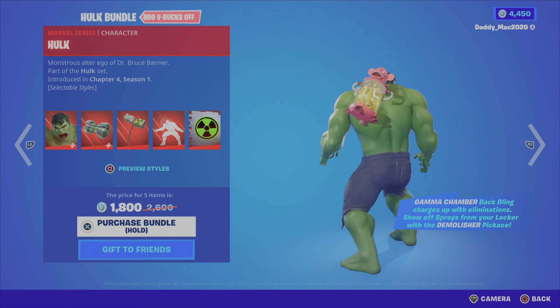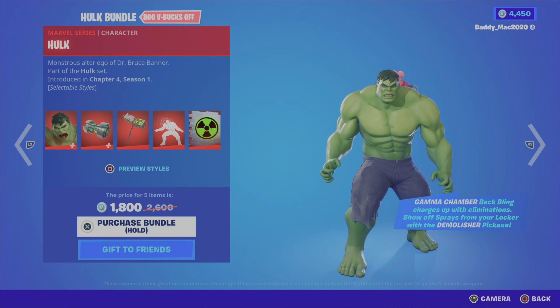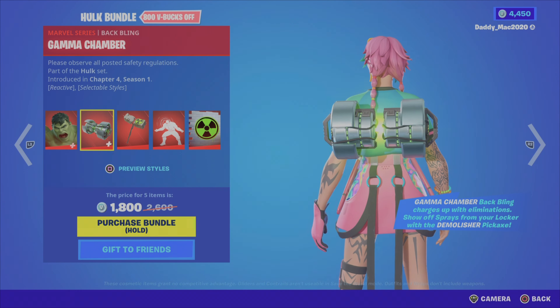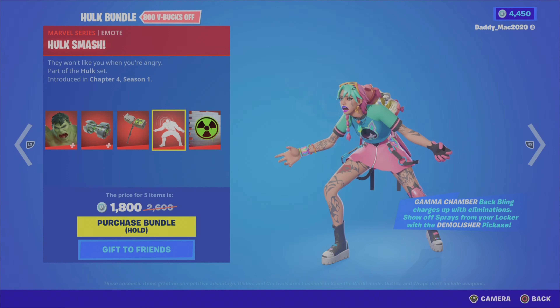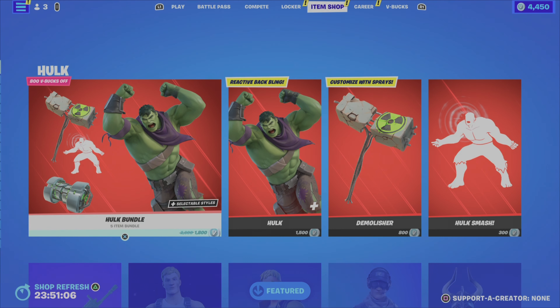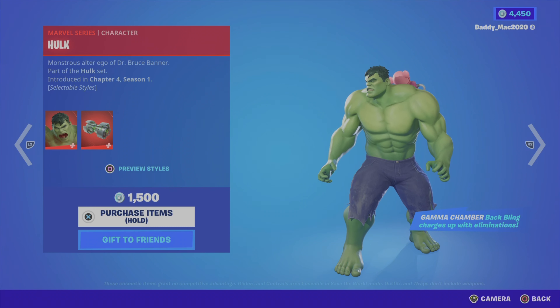We have the Hulk bundle — brand new this season — with just the one outfit style right now. We then have the Gamma Chamber back bling, the Demolisher pickaxe — very cool — the Hulk Smash emote, which would have looked ten times cooler if it was actually the Hulk doing it. Then we have the Warning Gamma Rays spray. By the way, that back bling charges up with eliminations, which is very cool. It's 1800 V-Bucks for this bundle, which is actually a really good deal. Just to be clear, the Hulk outfit on its own does come with the back bling and it's 1500 V-Bucks.